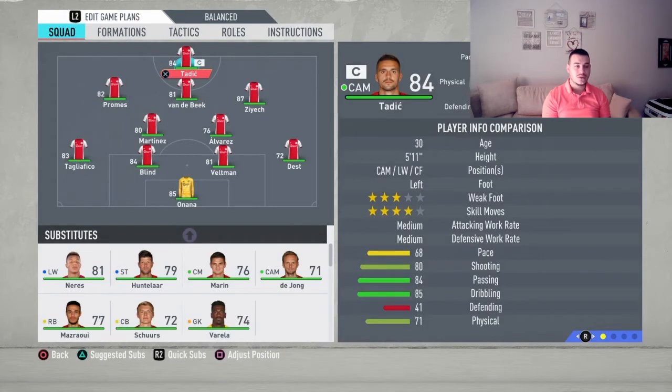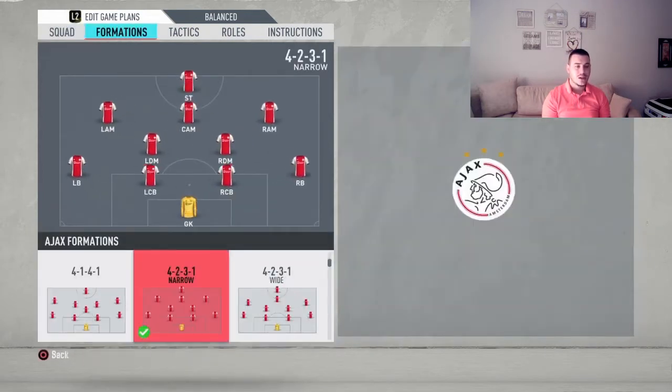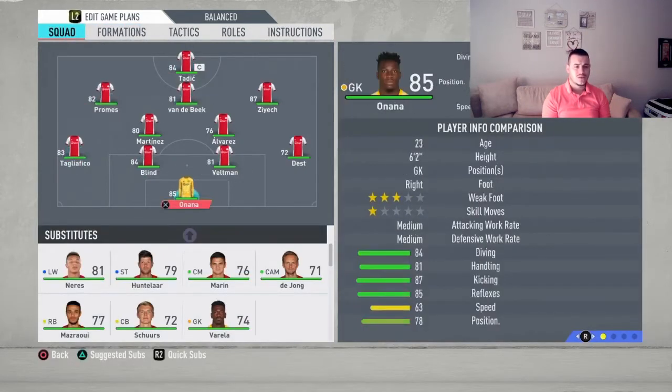The formation we're going to use with this Ajax team is the 4-2-3-1 narrow variation, because the default is a different formation, so we're going to stick to the official FIFA formations. In goal is going to be Onana.